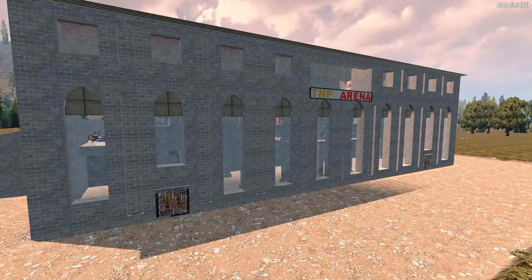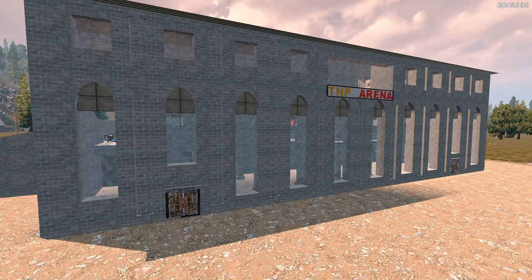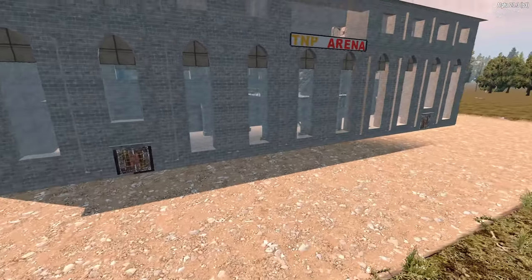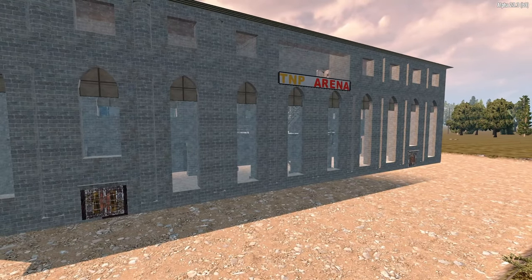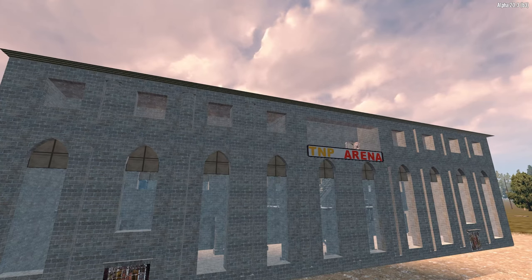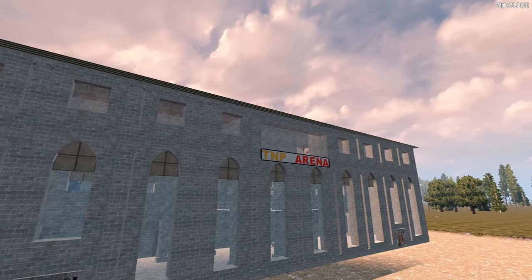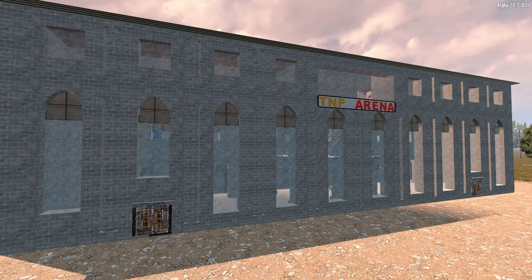Starting with the east side, as you can see here we have full glass — a wide open area to allow light through — and then we have two entrances, one on either side. We can call them gates, if you like, and then we just have the TNP arena signage at the top. Above there are basically just empty rooms, but those actually lead into the control room, which I'll show you a little bit later.